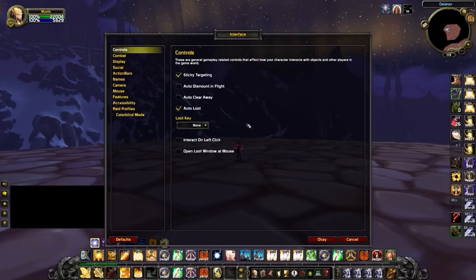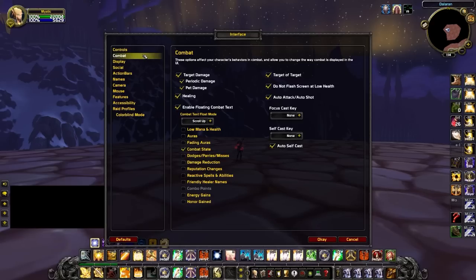Next, go to Interface and Controls, then enable Sticky Targeting. This is great as it will prevent you from losing your target whenever you click on the ground, which happens a lot when you use your mouse for movement. Next, go to Combat. Here is a change that isn't mandatory but can provide important information when you're playing either as a rogue or against a rogue. If you enable Floating Combat Text and Combat State, you'll be notified each time you either enter or leave combat.